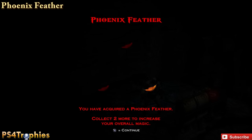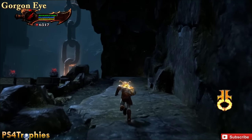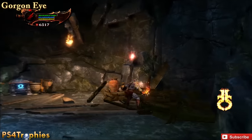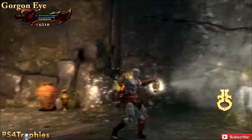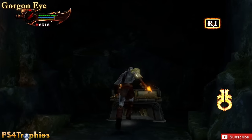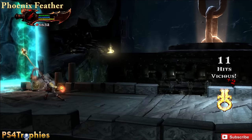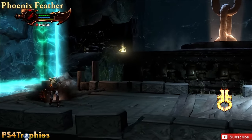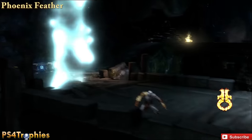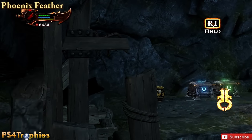A little bit later, we're going to find a Gorgon Eye. Come up this passageway and you'll see a health and magic box in front of you and some scaffolding to the right. Break that open, then use the head, and you can reveal a secret gold chest. Immediately after this you'll engage in a fight, and as soon as it's over, continue to the left. Just to the left of the next health and magic box is going to be a very well hidden gold chest — you'll never see it, just look for the R1 prompt.